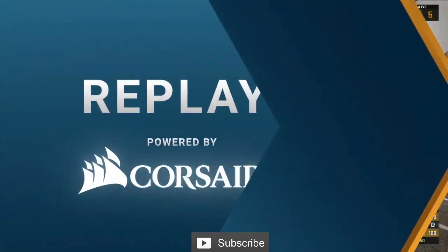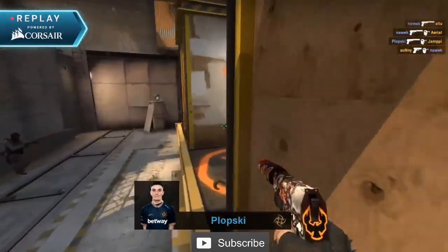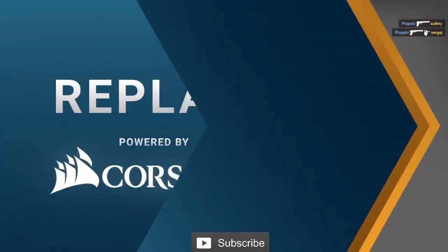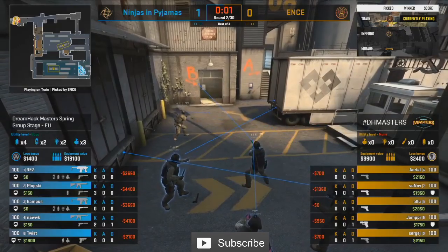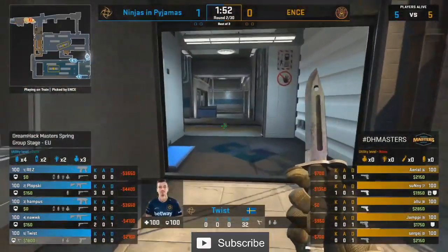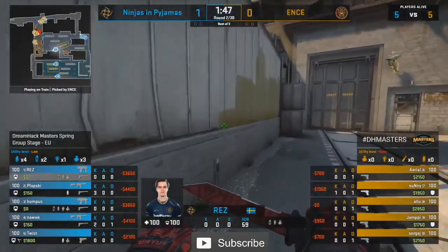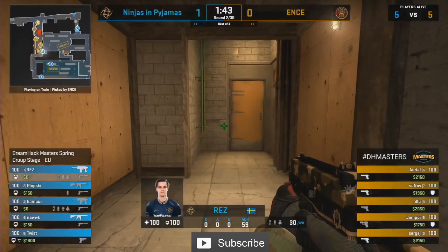They get trapped — we have a player in halls, three on the site, two behind Gray Train. NIP are just able to push from all these different levels of height, left and right, and basically pinch the Nth players in the site. If you're going to get in that situation, you want to get aggressive. But with Glocks versus USPs, that's the reason they stay passive — hoping to run crossfires. And at least the bomb plant for Nth will provide some sustenance in this second round.